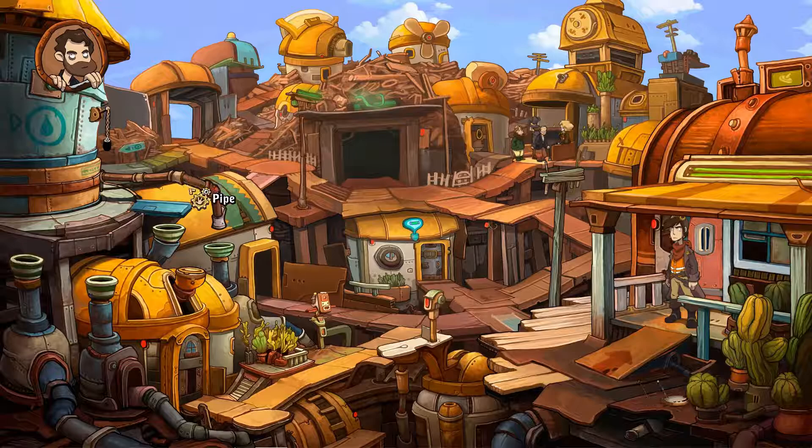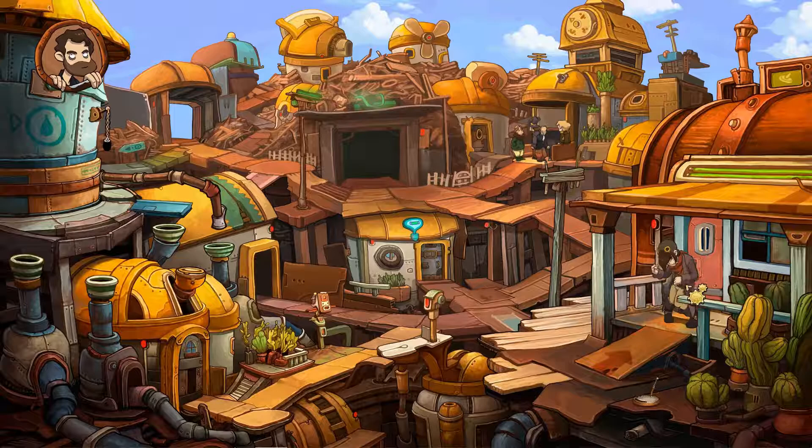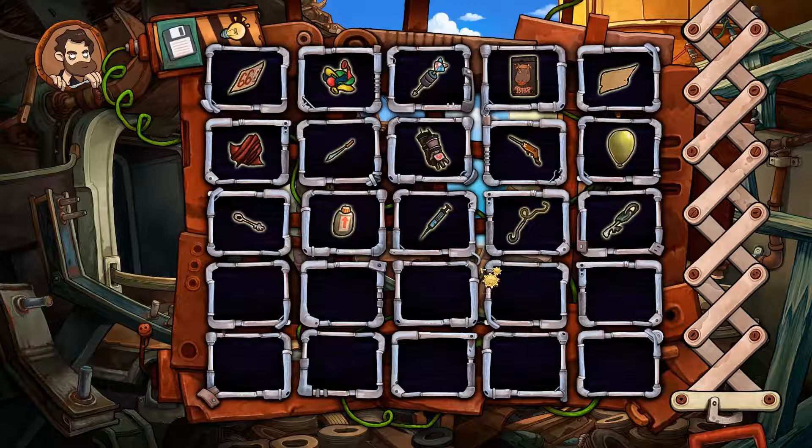Hello and welcome to a new episode of Deponia. Let's see where we left off - we are going to save the princess, and we've just been into Tony's shop. I guess we go back home and take a look at what we've done last time. We got a lot of stuff.